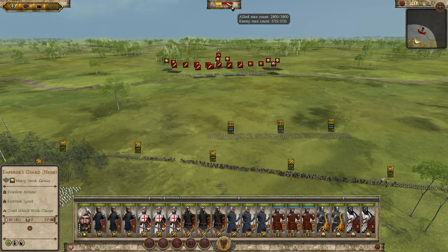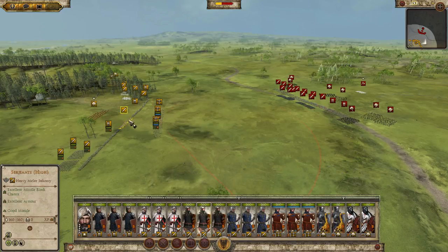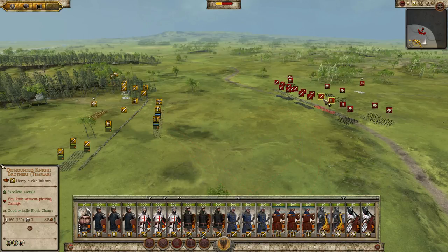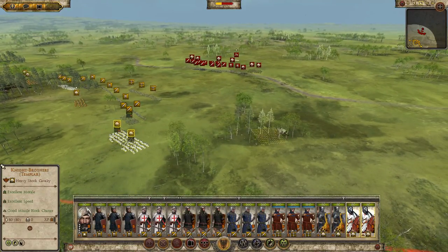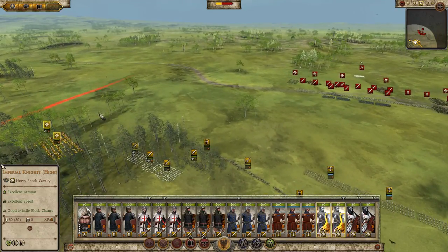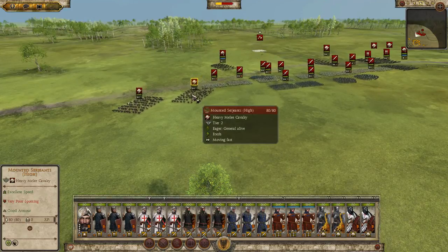They can field two armies at the same time and I imagine they're gonna get more reinforcements because they still have that half stack out there. One good thing though is that most of my troops, all of them for the most part, are actually better than the enemy units. I'm gonna get my cavalry out here to be ready to strike the enemy through the flank on both sides. The enemy cavalry is very much weaker than my troops, and so is their infantry.